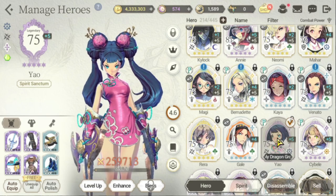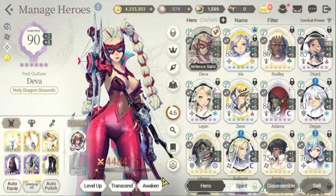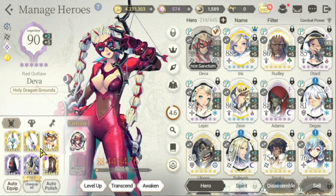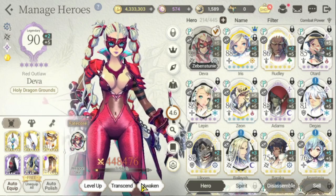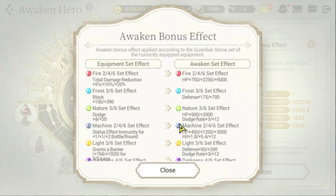The final stage of a hero is when you try to awaken them. As you can see here with Deva — she's one of my top heroes for my free-to-play account. You can awaken them; the key to awakening is to have the same color for your gear, your faded gear, so that you will have awaken bonuses and bonus set effects. It depends on the stones or the set effect that you will be equipping.